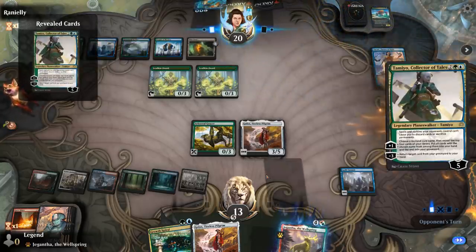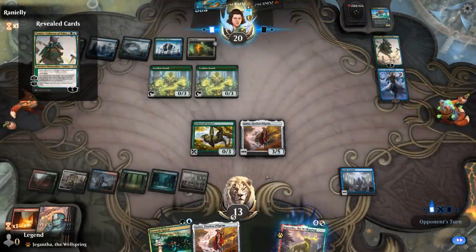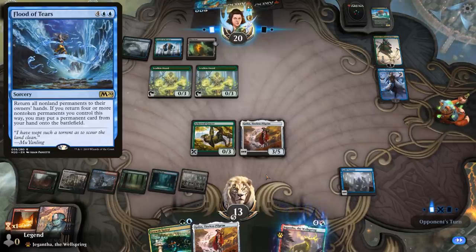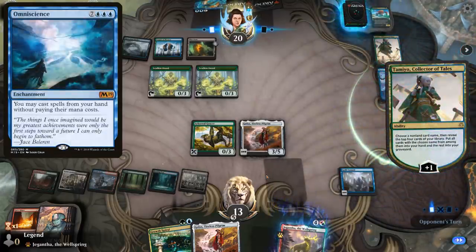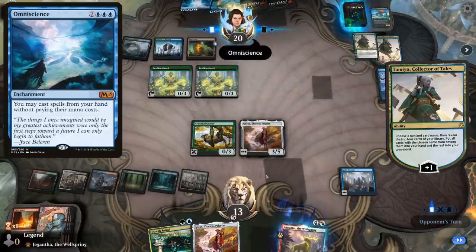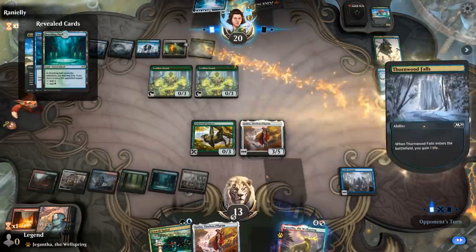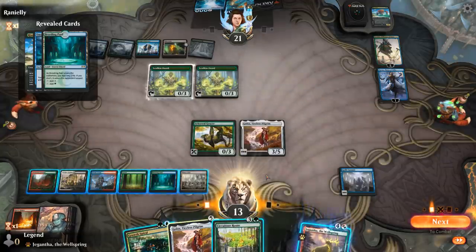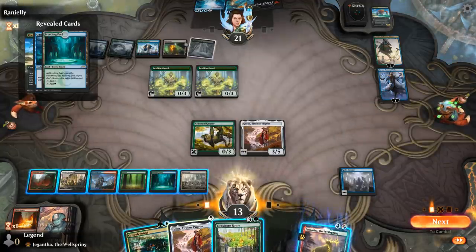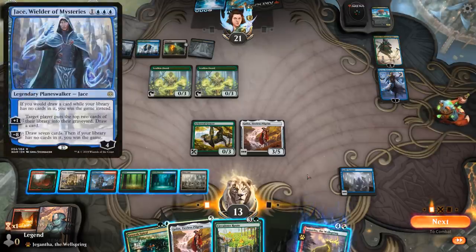They find Tamiyo. This could be a Flood of Tears deck — Flood of Tears/Omniscience combo deck that just tries to put a bunch of permanents in play. Yep, there's the Omniscience. Cast Flood of Tears to cheat Omniscience into play, then win with Tamiyo getting back Flood of Tears with a minus three, until they draw their entire deck, and then Jace, Wielder of Mysteries or Thassa's Oracle can win the game.